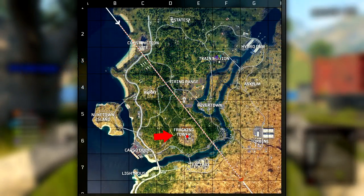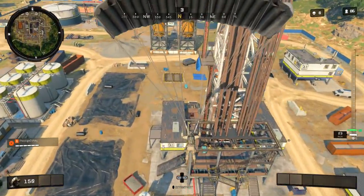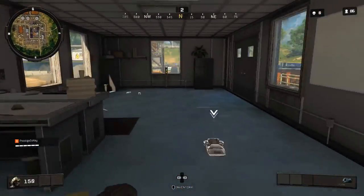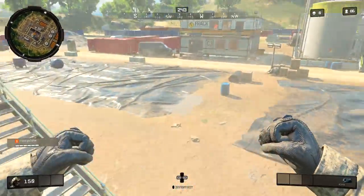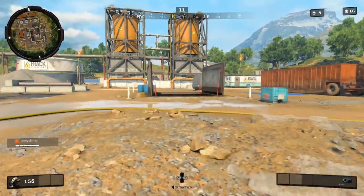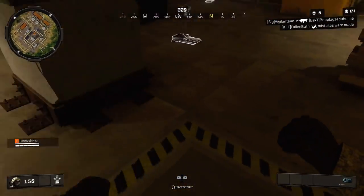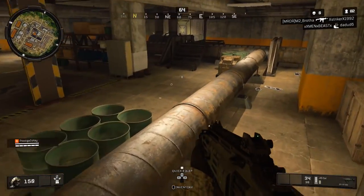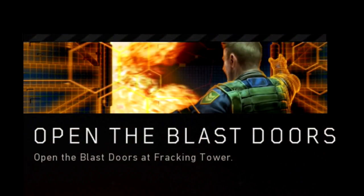Moving on to the fourth Dark Ops challenge, this is called Open the Blast Doors. You're going to make your way over to the fracking tower to open the blast doors, which are the center doors in the middle of the map. What you got to do is land in this location at the top of the trailer — you'll find a button on the wall. Once you press that button, the doors will open. There are a couple different buttons you can find; in fact, there's a button underground as well. But this one by far is the easiest to get to because right when you land you're ready. You don't have to go underground — it's just right there in the trailer.